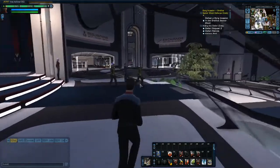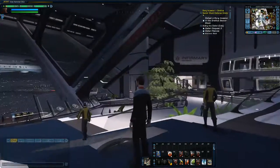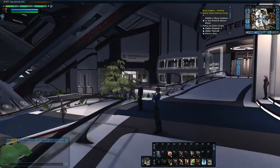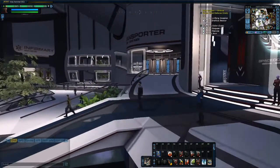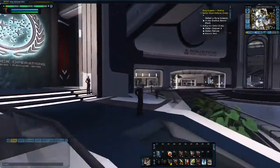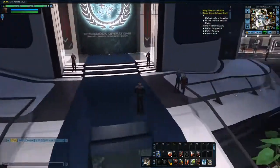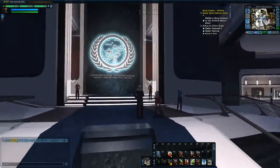Stepping off the transporter pad and out into the main foyer, you can immediately see that they've really pulled it back and made it so much bigger. Overall size-wise it's not that much bigger than the original Earth Space Dock, but it just feels larger — so much more wide open.